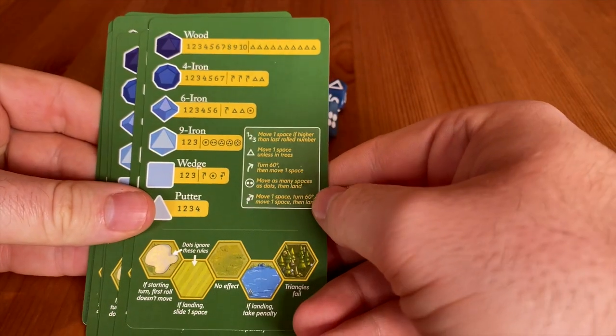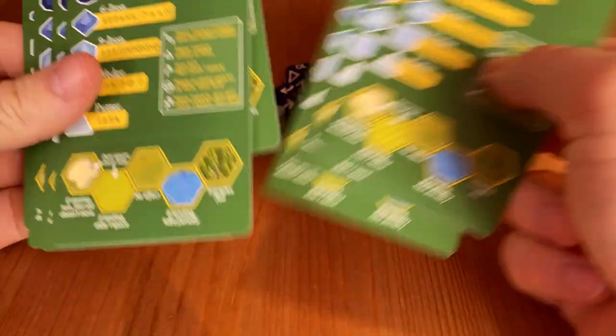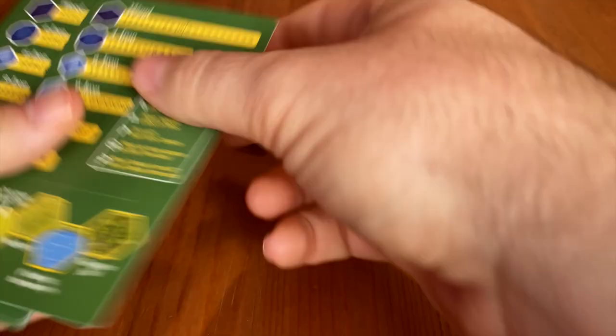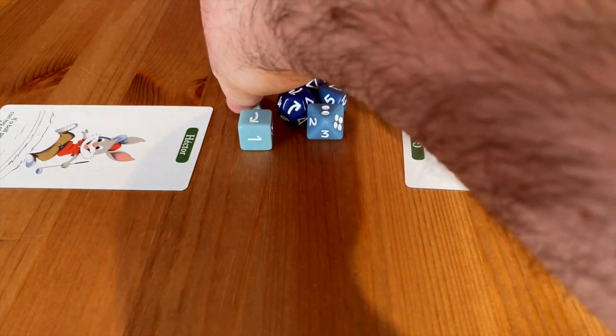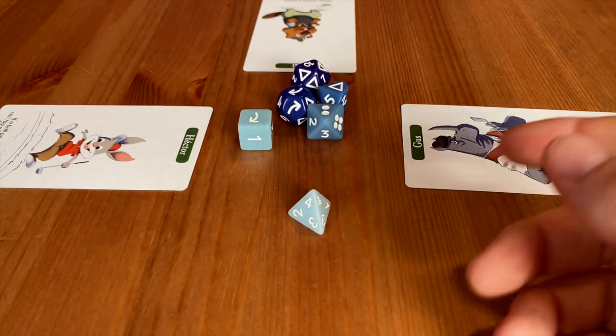To start a game, deal two character cards out — one face up, one face down — shuffle these and deal them to the players. Each player gets one, but I would deal them a second character face down so they've got references on the back.